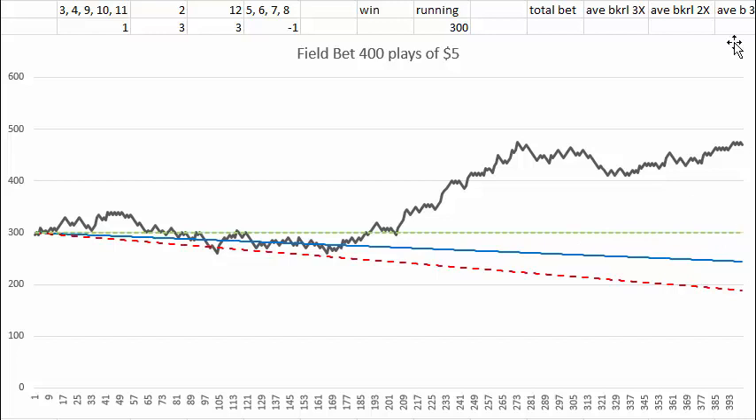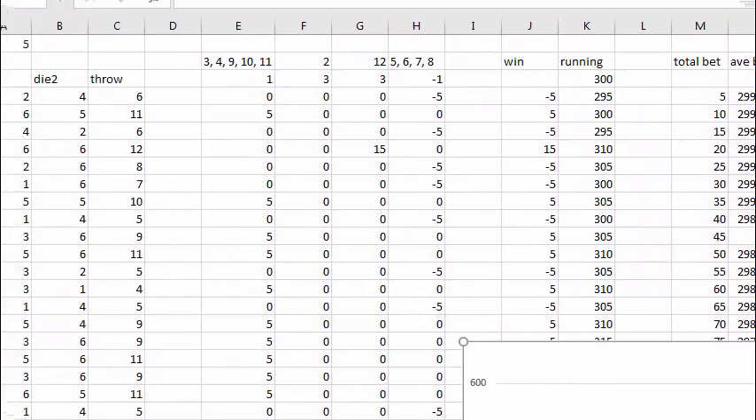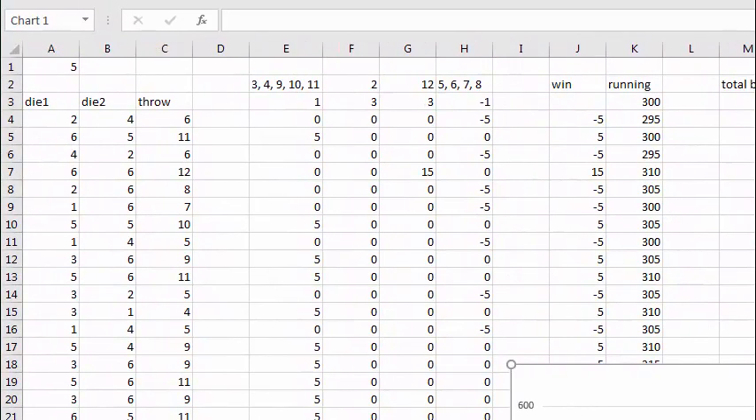If you're interested in seeing how to set up this spreadsheet, I'm going to show that in the rest of the video. If you're not interested, you can leave now. So this is how I set up the spreadsheet — I'm going to move it so you can see what's going on. Here I've got the bet size, which you can change at any time — say 10 or whatever you want. I put 5 because that's a typical low bet. This cell generates a random number.